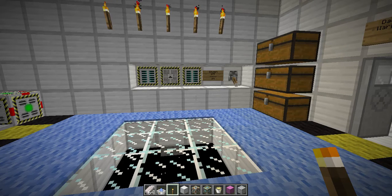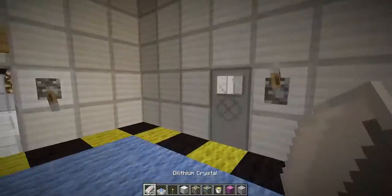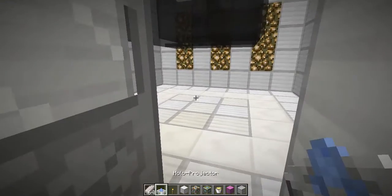Hello, this is Zmaster, and welcome to What's New in Advanced Rocketry 0.5. We've increased the version number because there have been some significant changes to the mechanics in the mod, such as we actually now have warp ships and warp cores, which I'll show you how to build a warp core real quick.